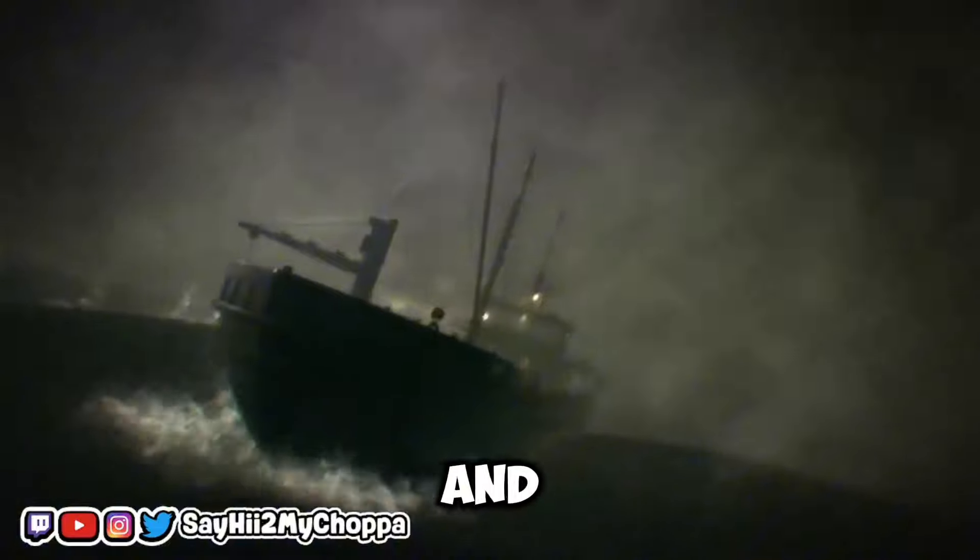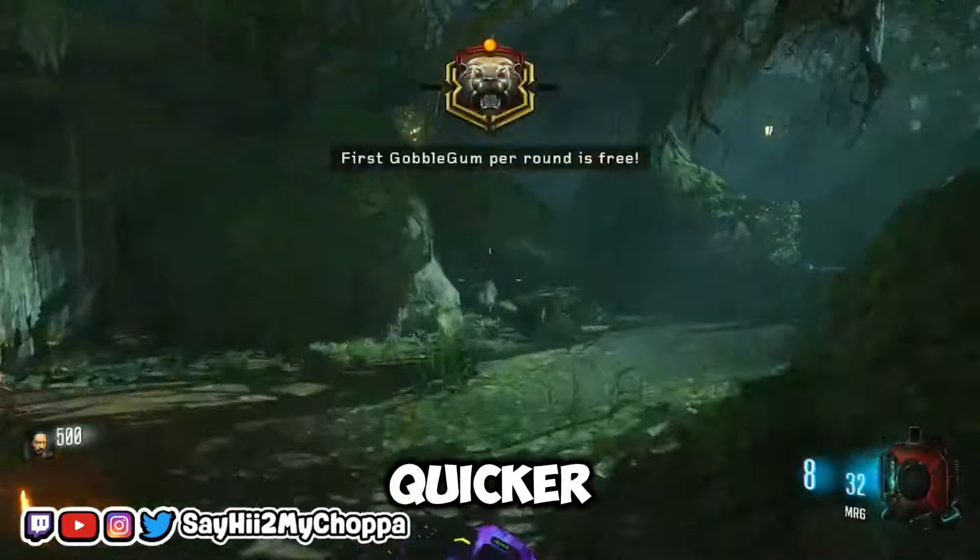The map used in the video today is going to be Zetsubunoshima, and you should earn Liquid Diviniums every five minutes, depending on the power-ups and gums used to make it go quicker, like nukes or raindrops.